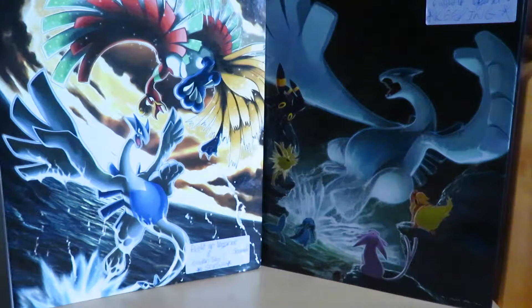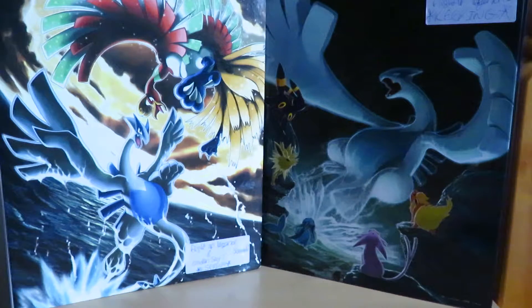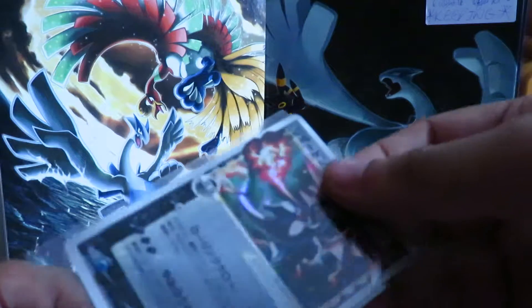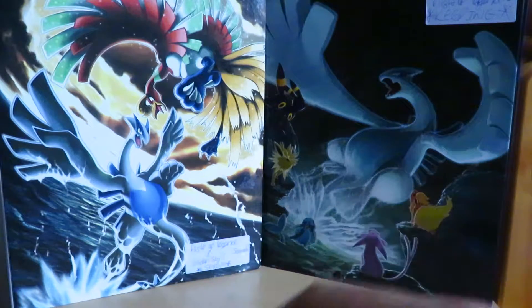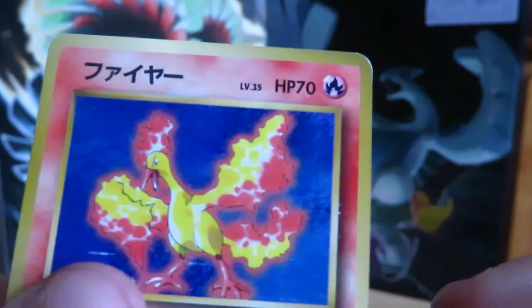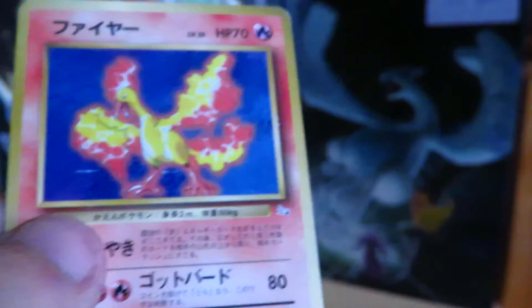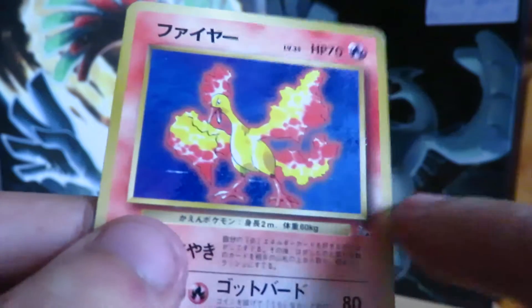First up we have a no-rarity Hitmonchan. This one's in pre-mint condition — there's minimal silvering on the edges, barely any at all. The only thing letting it down is the centering. I've seen badly centered ones get tens, but the majority just get the nine.